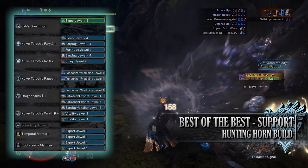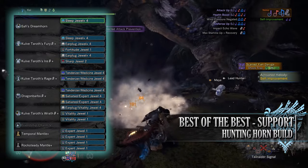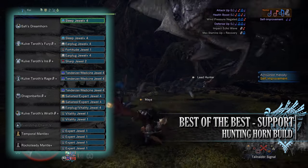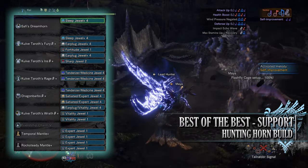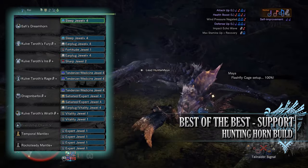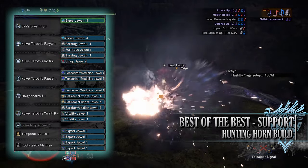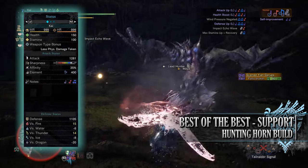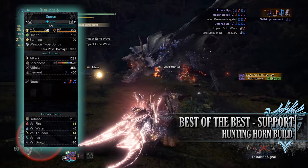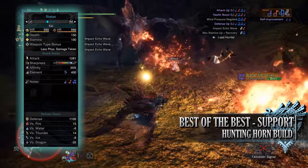When it comes to the jewels you've got a fair few to play around with. I've gone for Sleep Jewels for the Sleep Attack skill, Earplugs Jewels for Earplugs, Fortitude Jewels for Fortify, a Sharp Jewel for Protective Polish, Tenderizer Jewels for Weakness Exploit, Medicine Jewels for Recovery Up, Sated Jewels for Free Meal, Expert Jewels for Critical Eye, and Vitality Jewels for Health Boost. If you've done what I've done here you'll have a build with 150 health and 100 stamina, which will be 200 health and 150 stamina when on a hunt and taking all your relevant consumables.